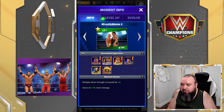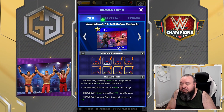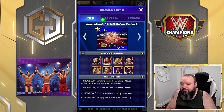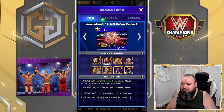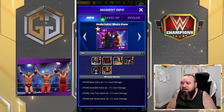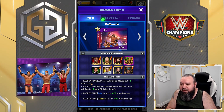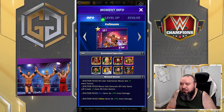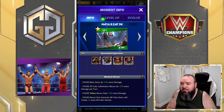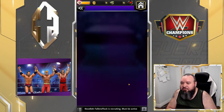Checking the other moments: Thunderdome is all faction feud. Mania 31 — Seth cashes in — that one is showdown. RVD is pretty good for showdown. Taker Meets King is for tours as well. Kofi Mania is for faction feuds. AJ Styles is for tours.